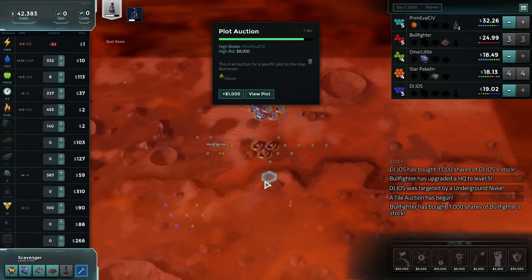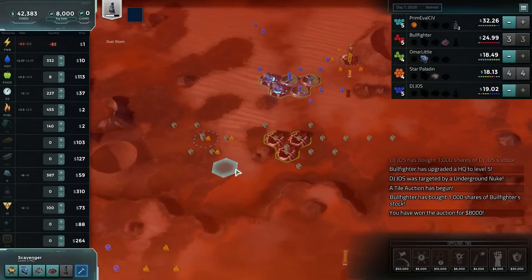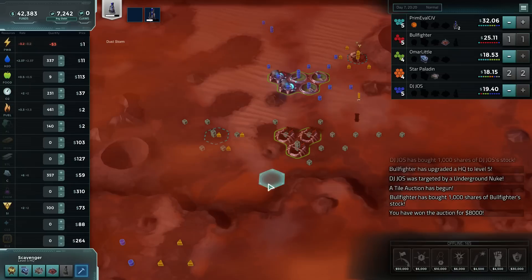Plot off in the middle of nowhere — that would be fine for silicon, I suppose. We'll drop a quarry there.